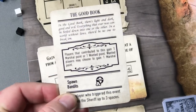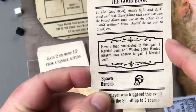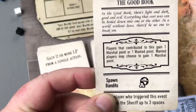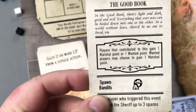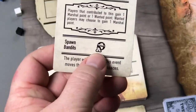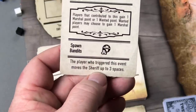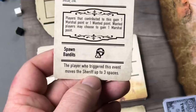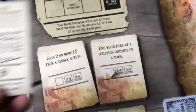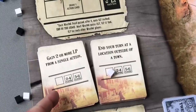The story card — in this case 'The Good Book' — has flavor text and an event. Players who contributed gain a marshal or wanted point; wanted players may choose to gain a marshal point, which is something they normally cannot do. Bandits will also be spawned at Bandit Hideout A, and the player who triggered the event can move the sheriff up to three spaces in any direction. The card is then discarded and a new trigger is revealed — in this case 'gain two or more LP from a single action.'